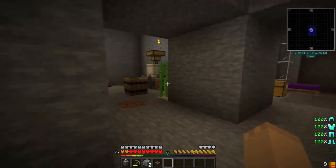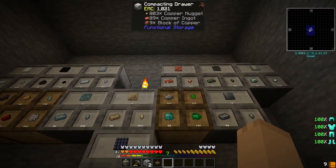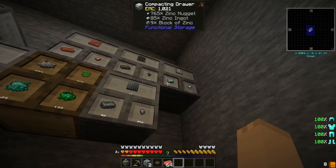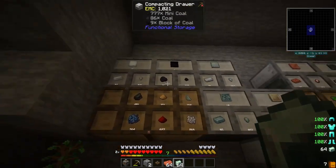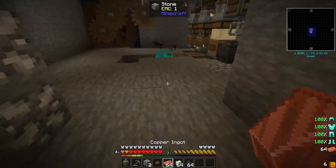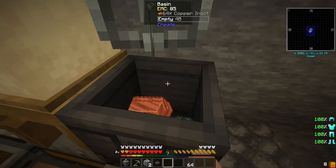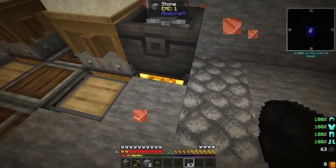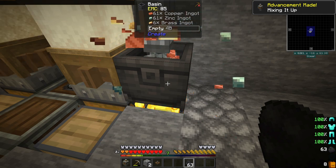We'll come over here and grab a stack of copper for 25, a stack of zinc for 21, and a stack of coal. That should be good. What we're going to do is stick the copper and the zinc in there, and give this blaze burner some coal whenever it needs it. As it's doing that, we're getting the brass that we need.